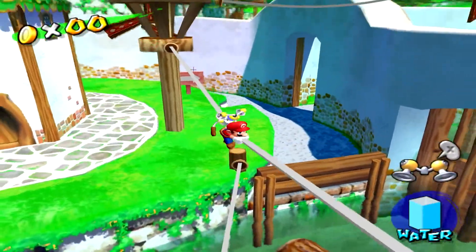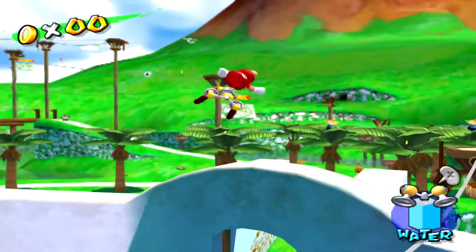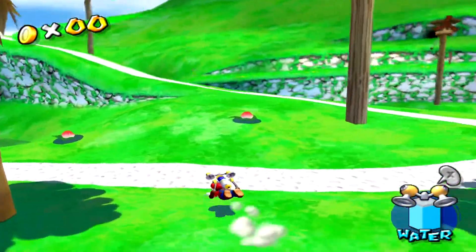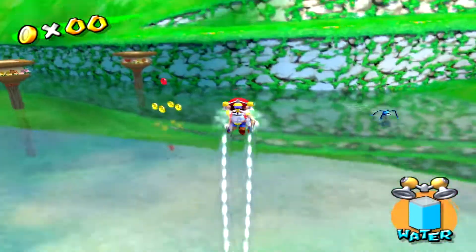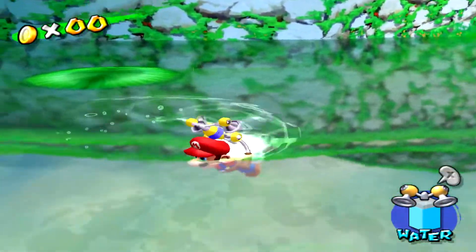I didn't even think I was going to land on that — it seemed like I was going to just mess up and fail. I thought there was a coin in there but it was just a shadow I guess. So there's one over there. One thing that's not completely obvious is you can get these lily pads, and the lake is cleaned up right now by the way.